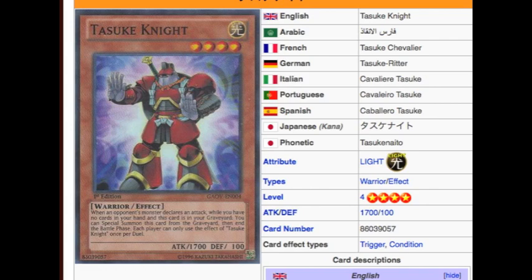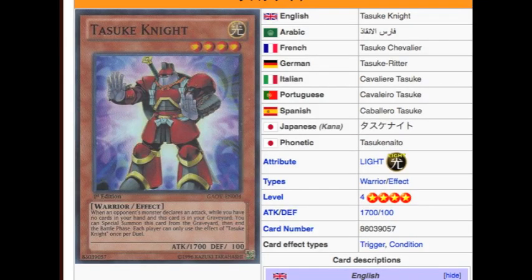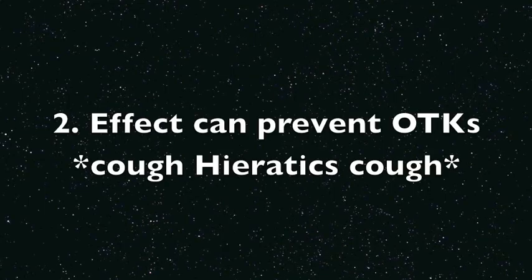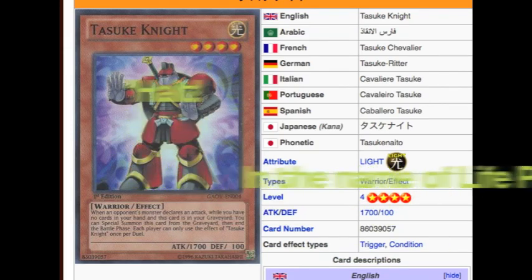So let's break him down. Pros: his defaults — Light Warrior, level 4. You can't get much better than that, and they all make him a splashable card. He works in so many decks in so many different ways. And that's not even considering his effect, which can prevent OTKs such as from Hieratics and a bunch of other decks.